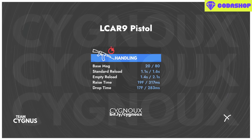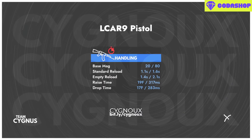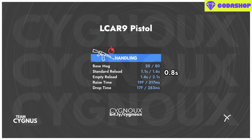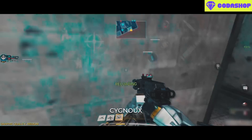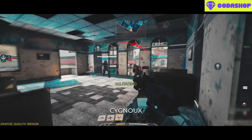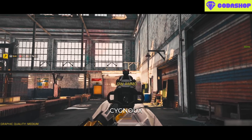We get 20 bullets in the base mag, which is plenty for 2 kills on average and sometimes 3. The reload cancel on a standard reload is 1.1 seconds, which is already fast, but we can boost it by 30% using attachments, giving us a 0.8-second reload cancel — one of the fastest in the game. Weapon switch times are fast as expected of secondary weapons.